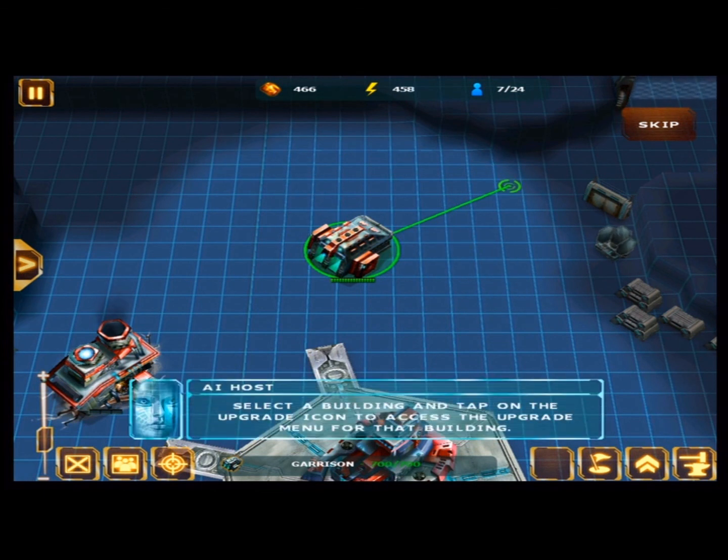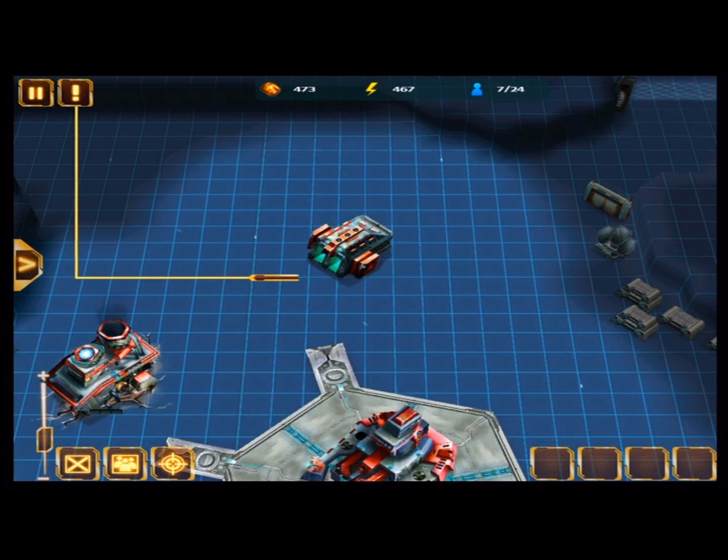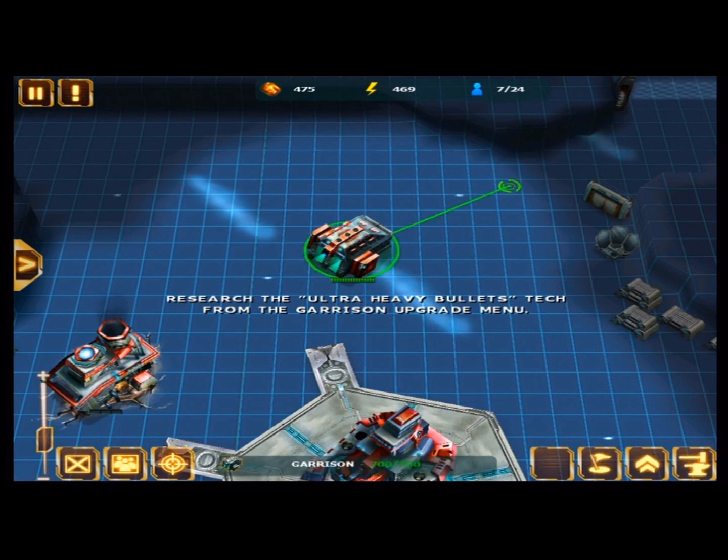Select a building and tap on the upgrade icon to access the upgrades menu for that building. Research the ultra heavy bullets upgrade from the garrison upgrade menu to increase the firepower for your infantry units.